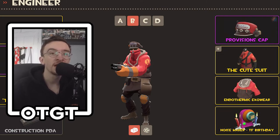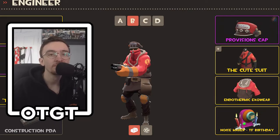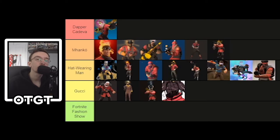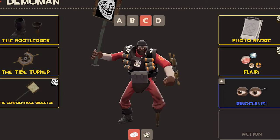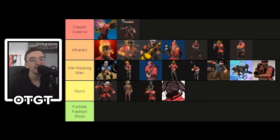Here we have Deco with two loadouts. Their Engineer uses the Provisions Cap, the Cute Suit, and the Endothermic Exo — I like it. The section just below the neck is a bit weird where the collar shows through the Cute Suit, but the Cute Suit is a very cool cosmetic nonetheless and you've used them all very well together. That's going in Manco. Then — what on earth have you done, Deco? That second loadout has changed to Dapper Cadavra — wait, no. I hate it. The binoculars are a great cosmetic but the amount of troll faces I'm seeing... you're going to the Fortnite Fashion Show. God damn, I've been epically trolled.